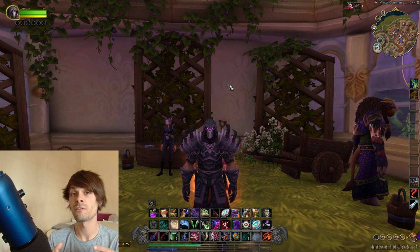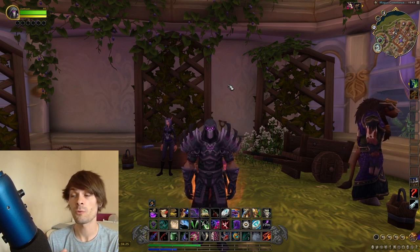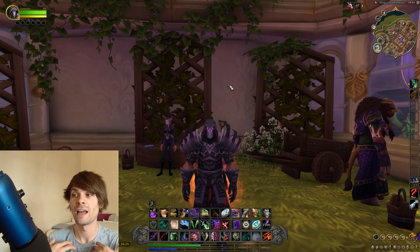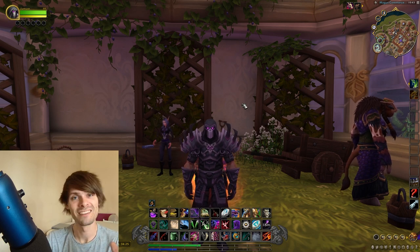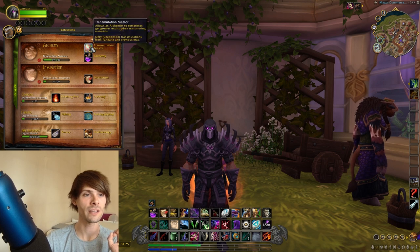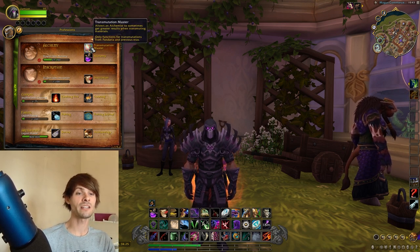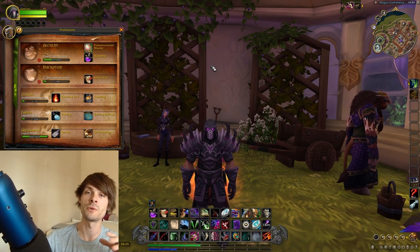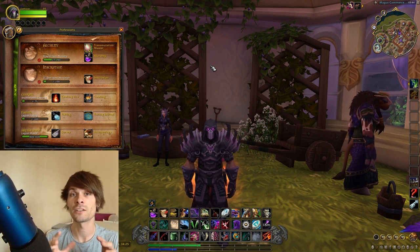These alchemy procs give an average of around 15%. I did a video a while back where I crafted a bunch just to confirm this, and I make quite a lot of gold on Vial of the Sands. However, the transmutation master is my prize pick — it allows the alchemist to sometimes get greater results when transmuting materials.